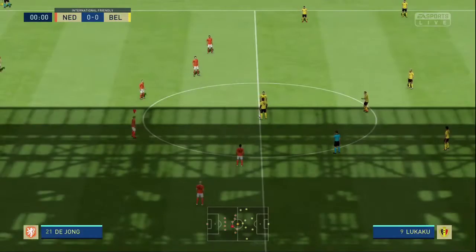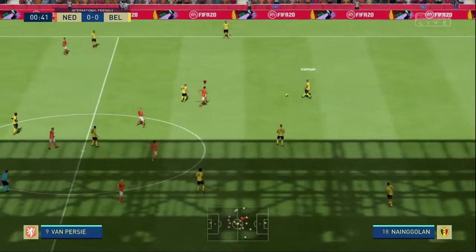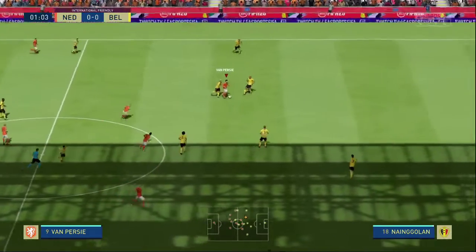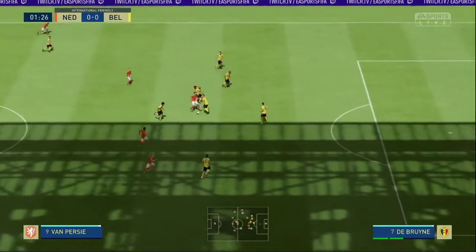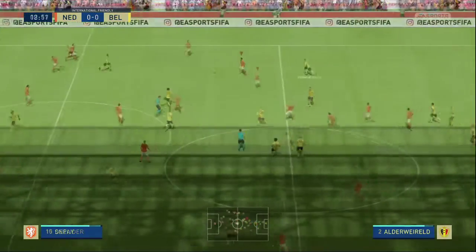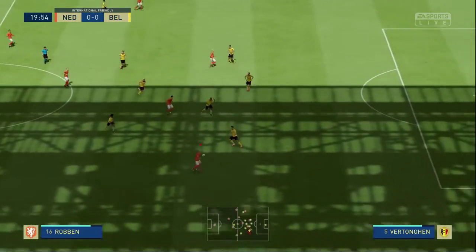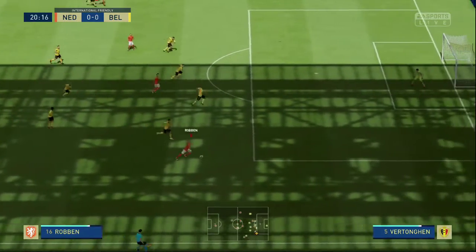Left forward. For the left forward there were quite a few decent options but no world class options such as Afellay. But the one who made it is Memphis Depay. Nowadays he prefers to play as center forward, and personally I would rather see him there as well. But in this stacked frontline we could only place him at the left. He has a rating of 84 and Afellay is benched with 82.